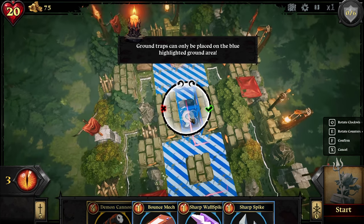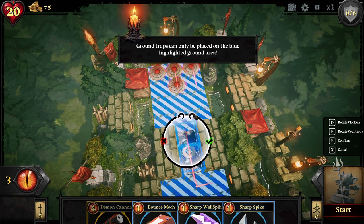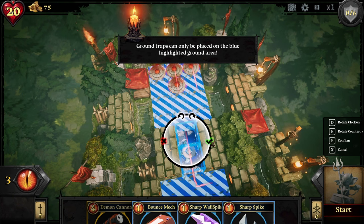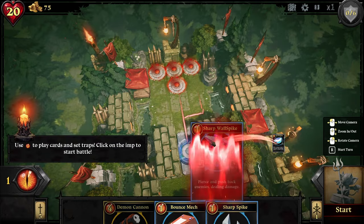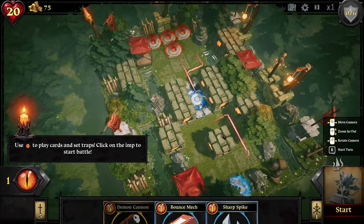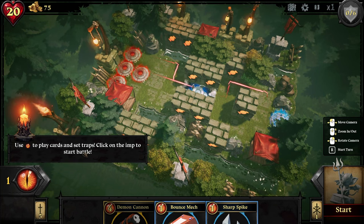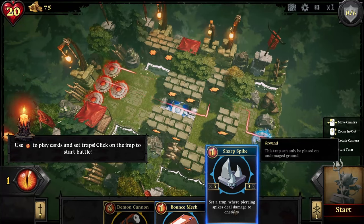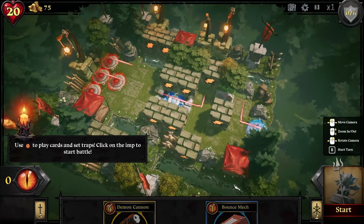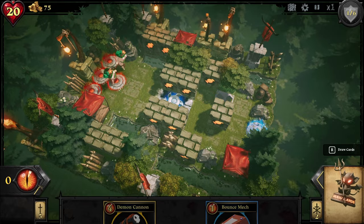A bit of lag there. Now you can rotate it, which I don't think matters with this one. So one of these is going to get exhausted — hopefully not the demon cannon. Awesome, when you're placing it seems to slow down time. We can rotate the camera. Energy to play cards and set traps. Click on the imp to start battle. We're using piercing spikes to damage the enemies — let's put one down. It slows it down and it's not lagging now. Alright, let's go.